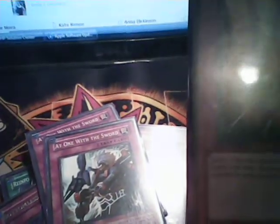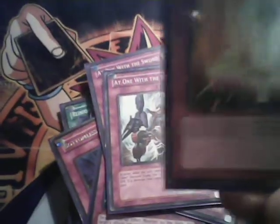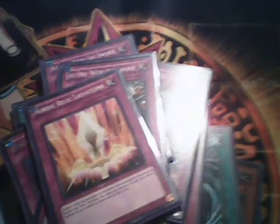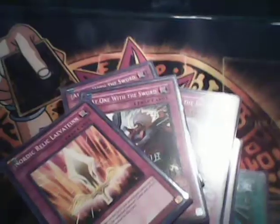The last card — the weird card of the deck that people will be laughing at when they see it, but that's fine with me — is Nordic Relic Laevateinn. Why? Because some of my monsters are going to die when my opponent attacks them, so I decided to try it and see if they survive longer. The card says: select one monster on the field, and when that monster is destroyed by battle, destroy the selected monster. Cards and effects cannot be activated in response. So if my opponent destroys my monster, I activate this and his monster also gets destroyed — you kill my monster, I destroy yours too. It's just for the fun of it.